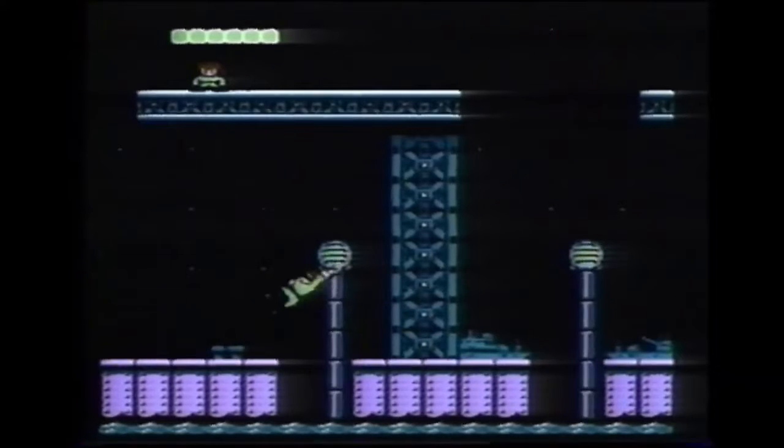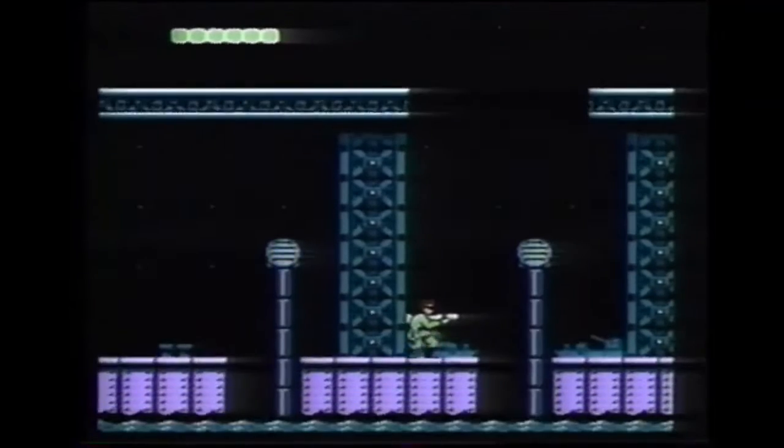Bring your rocket gun, pendant, energy pills, and green communicator to area 6. Get the man at the top of the screen for an extra life.